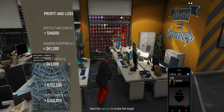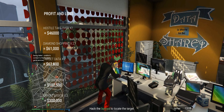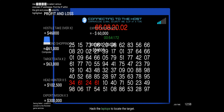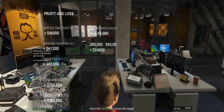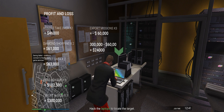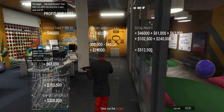Diamond Shopping earned us $61,000. Targeted Data earned us a net profit of $63,000. We completed five Headhunter missions earning a crazy $100,250. For the big money — the export missions — we completed three within the hour, making $300,000. However, every time we sell a car it costs us $20,000, so we remove $60,000 in total, leaving the export missions at $240,000. Adding all these numbers together we get an unbelievable $500,000 — half a million dollars for only one hour's work in Grand Theft Auto Online.